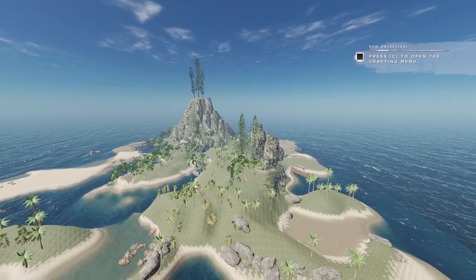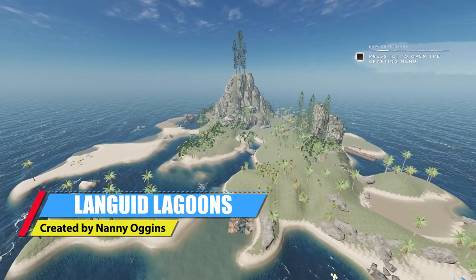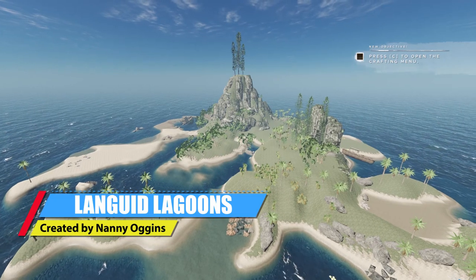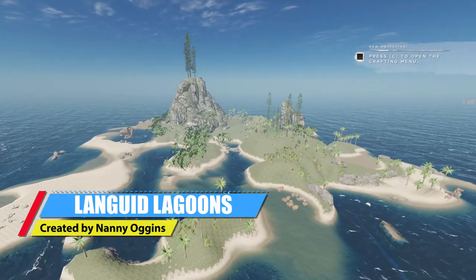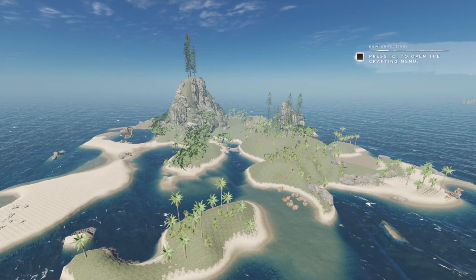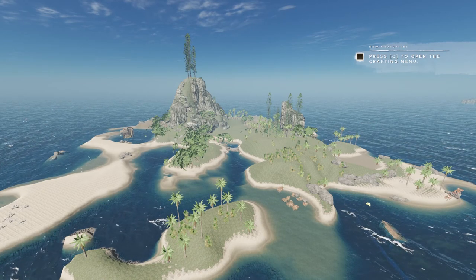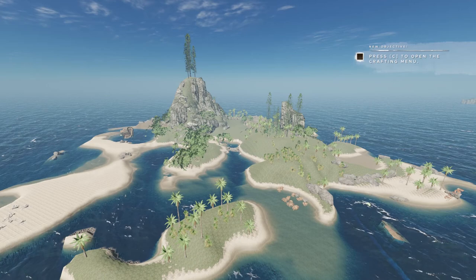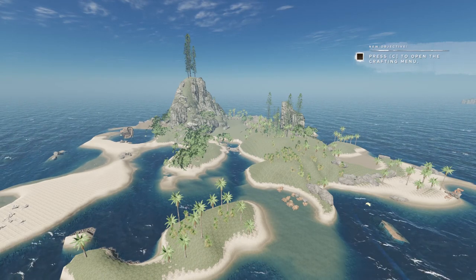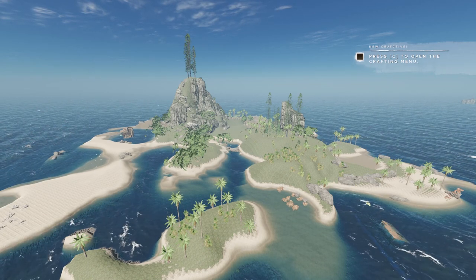But yeah, this is Languid Lagoons, done by Nani Oggins — a very nicely detailed map. I love the size, there is no lag whatsoever when you're actually on it and not in god mode. Do you like the map? I love it — this will definitely be used in our next playthrough, 100%. Thank you very much Nani Oggins for letting us showcase your island. Please hit that like button and subscribe, and we'll see you in the next one. Bye-bye, peace.